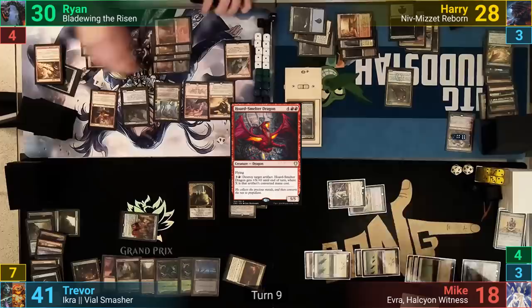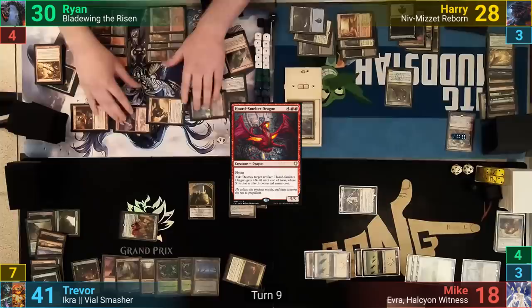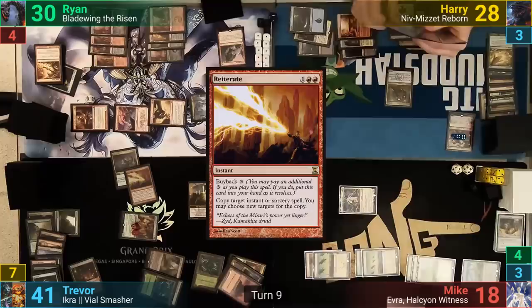Ryan goes to combat, swinging the Thunderbreak and Smelter at Trevor, and the Despot and Bladewing at Mike. Before moving to damage, Trevor casts Terminate on the Regent and copies it with a Reiterate. Mike asks if they're friends, Trevor says yes but he can't help him, and Mike then takes the hit. Ryan passes.